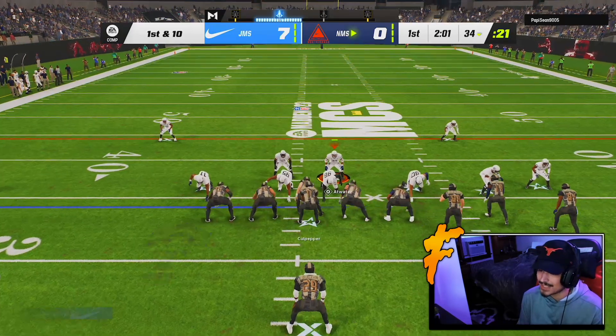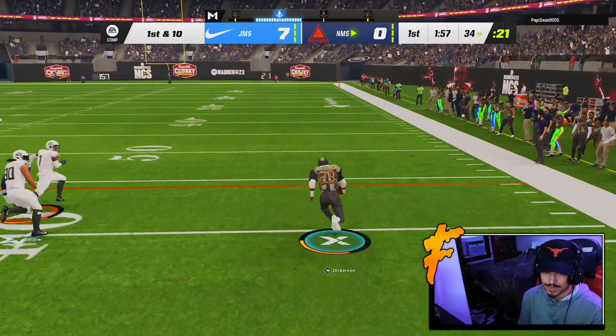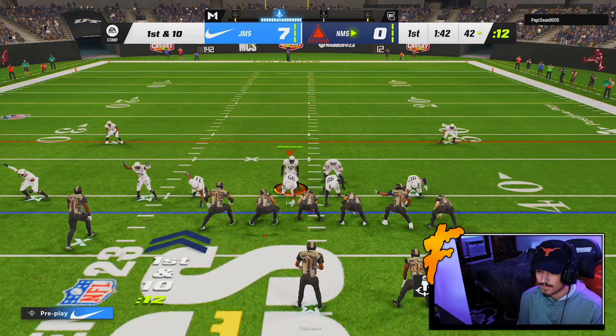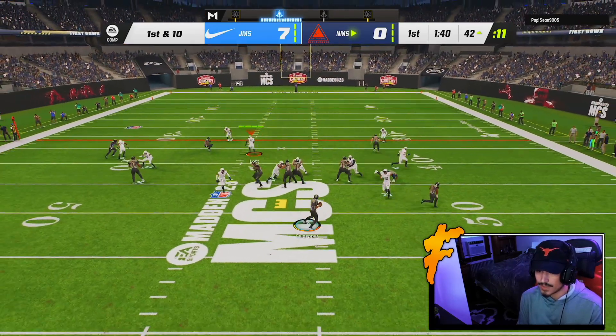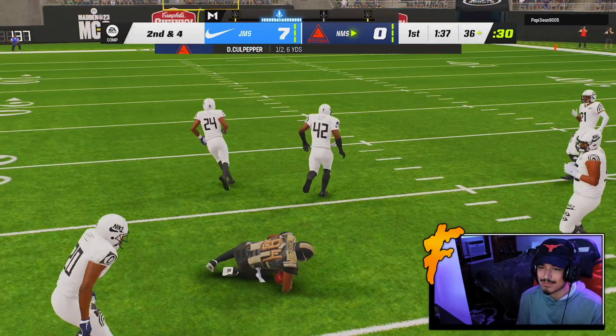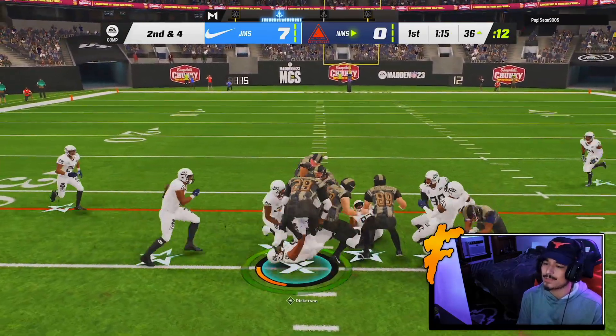Back on defense — this gameplay is going very well so far. Sauce, make a tackle — there you go. Once again Sauce gets off the edge — very close. I feel like my user's got to be there. Just felt like a run — yeah it was a run. I'm spamming but how do I still lose that tackle battle? Come on Julius.